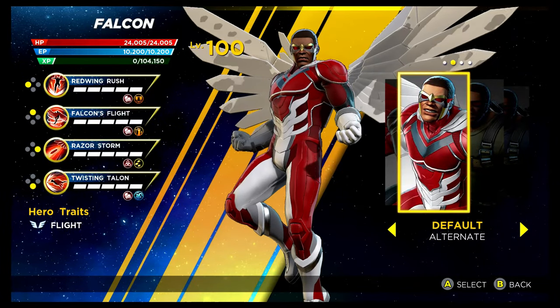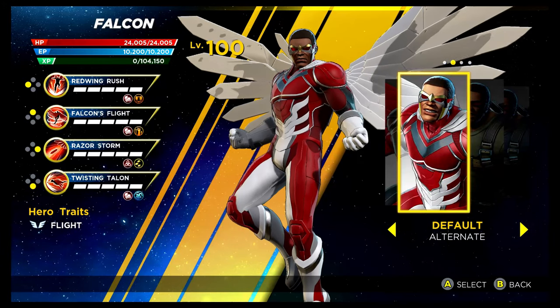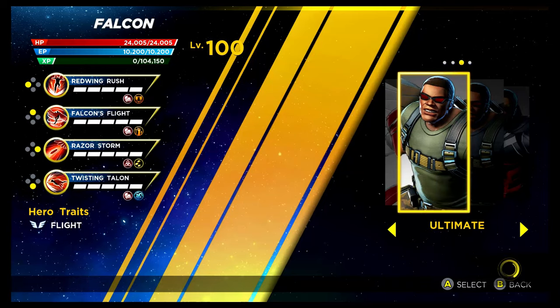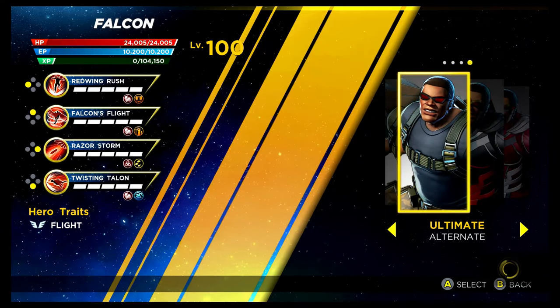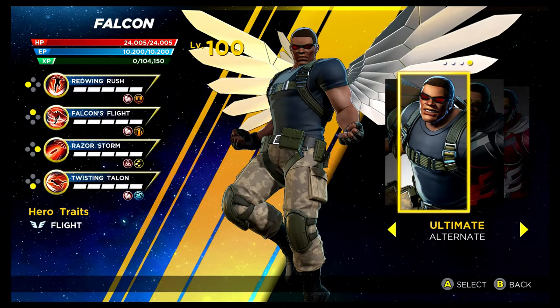Falcon is next. The recolouring of his default costume looks really nice — you can get this via the Lambda Infinity Rift as a solo trial. We've then got the ultimate costume, accessible via the Shield Depot — the same goes for the recolouring as well. Pretty awesome looking costume actually. Here we go for the recolouring — it's not too different. Nice enough costumes those ones.